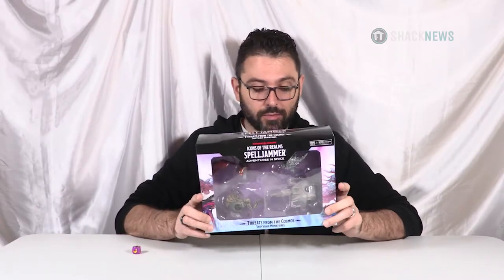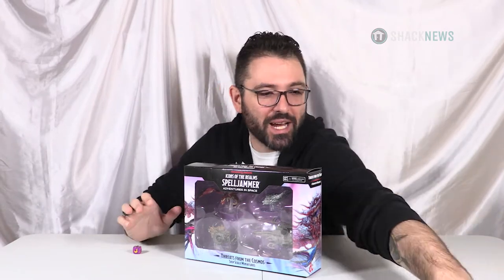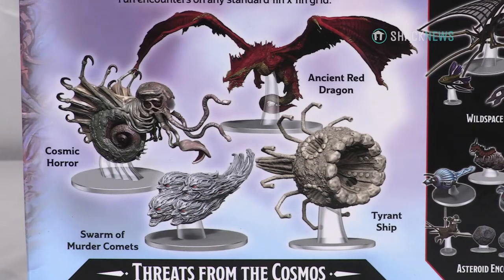The first set we're going to start with is the Threats from the Cosmos. These are ship scale miniatures — not for your player characters, these are for going on ships. The dragons are obviously much bigger; these creatures would be much, much bigger on 25 millimeter scale. It's actually one to 600 — one inch in ship scale equals 50 feet in length. This set comes with the Ancient Red Dragon, the Cosmic Horror, the Swarm of Murder Comets, and the Tyrant Ship. These are all pre-painted.